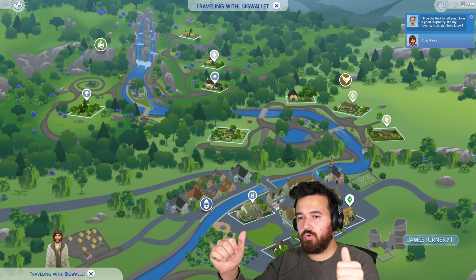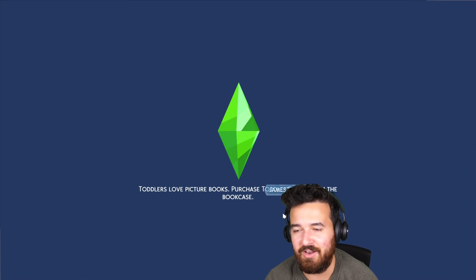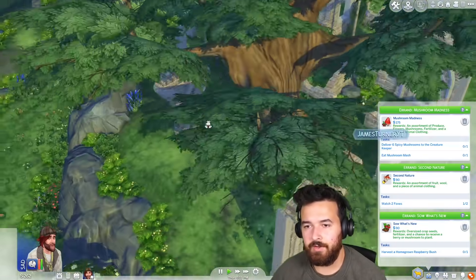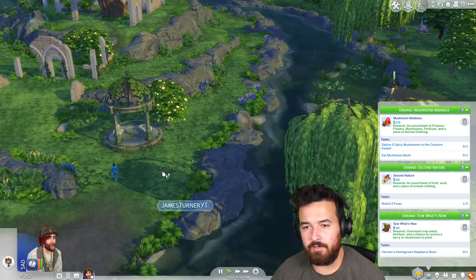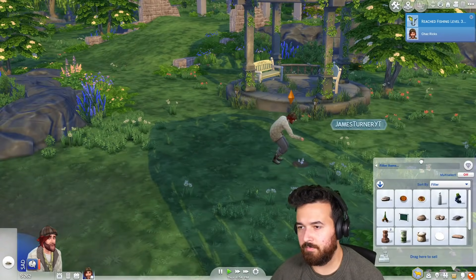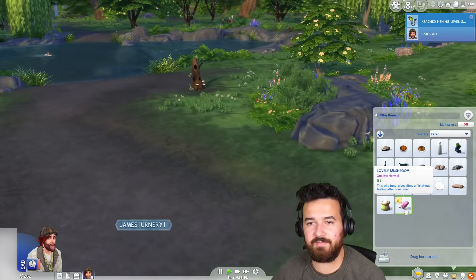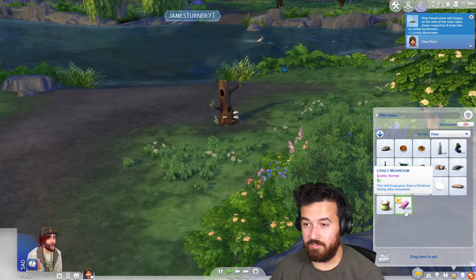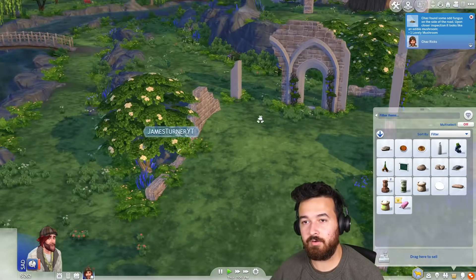I'm going to go to the National Park and try to get spicy mushrooms. Is that how we get spicy mushroom? I don't know, where did I even get it from the first time — I just found it. Pick strange mushroom — maybe it was a strange mushroom! So what is this going to give me? It is strange but it gave me one that I didn't — a lovely mushroom. This wild mushroom gives Sims a flirtatious feeling — a little bit of an aphrodisiac mushroom. Just trying to keep an eye out for foxes now.